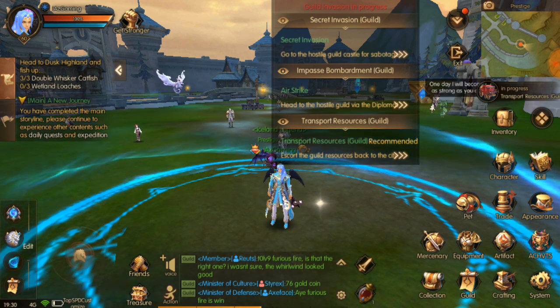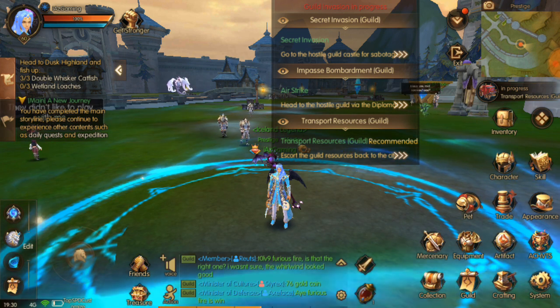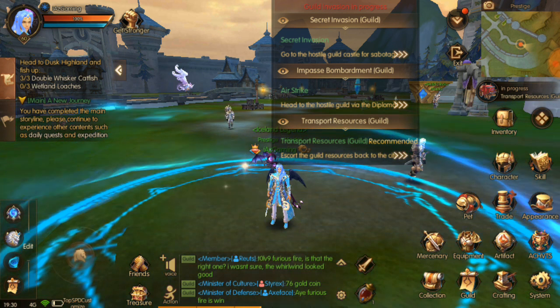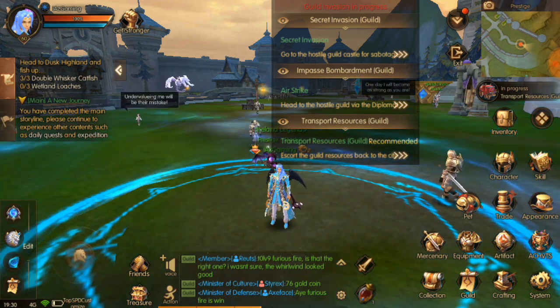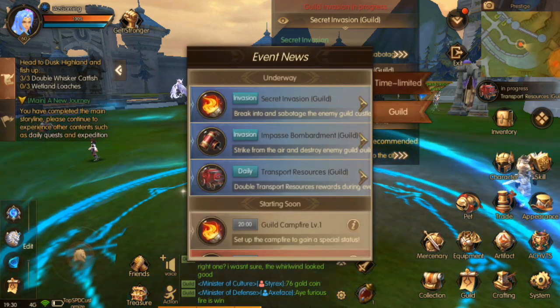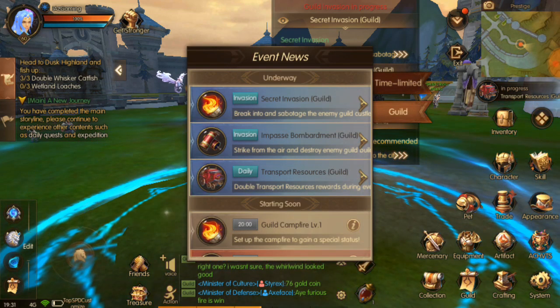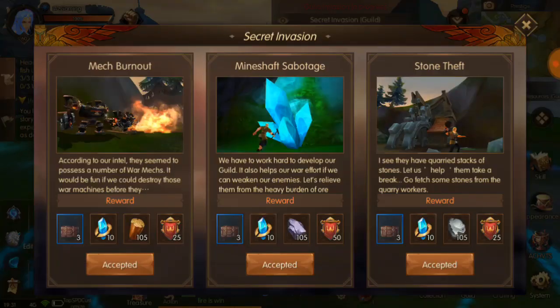We have another secret invasion right now. Ever since we started guild siege and placed our castle, secret invasions have come up. So once you get your guild leader to do that, or if you are the guild leader, go to guild siege, start it up, and secret invasions will begin. Declare war and then under your map you'll see event news — invasion, bombardment, and transport resources.